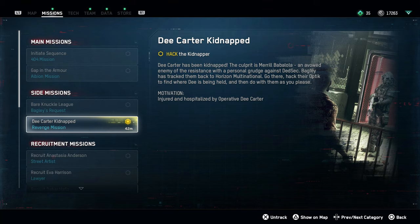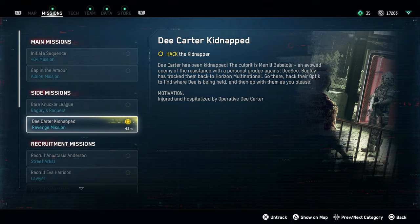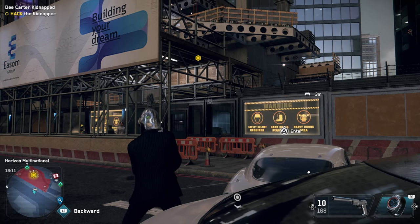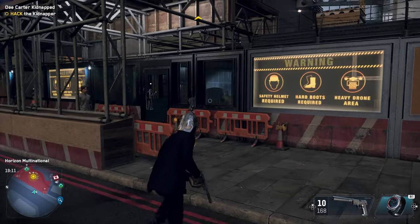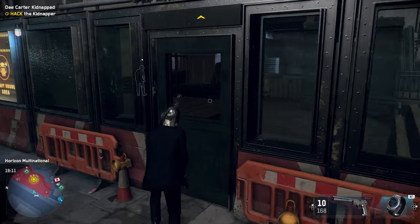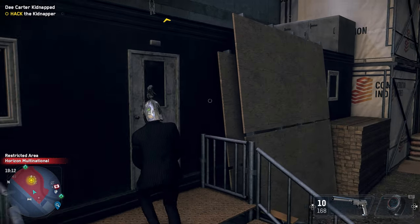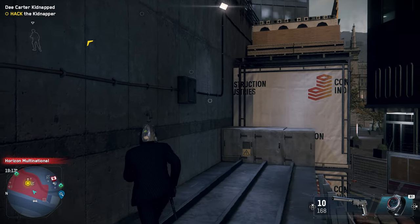If you go to your mission screen and then go to the side missions, you'll see there's a revenge mission. Complete this revenge mission and you'll get your teammate back. At most it'll take you three to five minutes, not counting any traveling you might have to do.